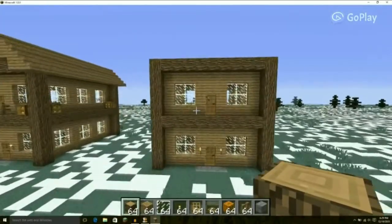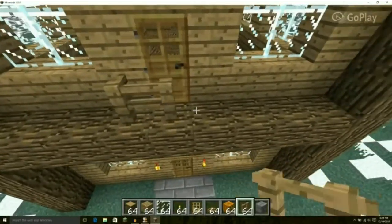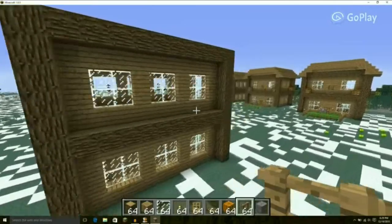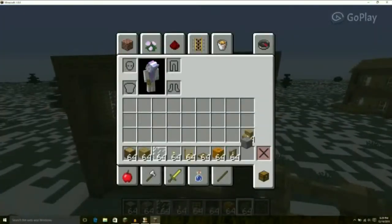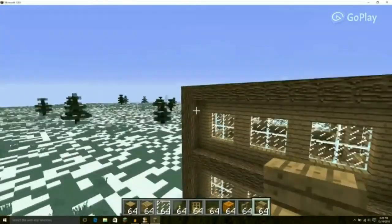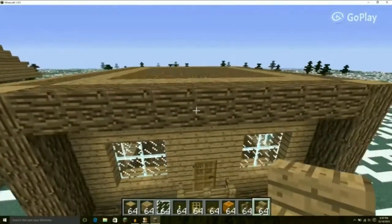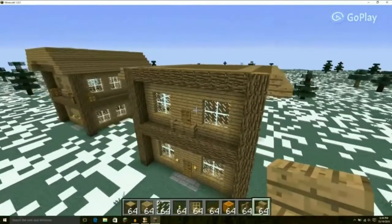Now we're going to continue filling in the windows, but first let's put down our doors. You can put down the doors as before. Now fill in the windows as we did with the first floor — glass panes, glass, stained glass, stained glass panes, or iron bars. Again, you do not have to follow this exactly; this is just an outline for you to get started. After we make the windows, we're going to finish up on the roof.